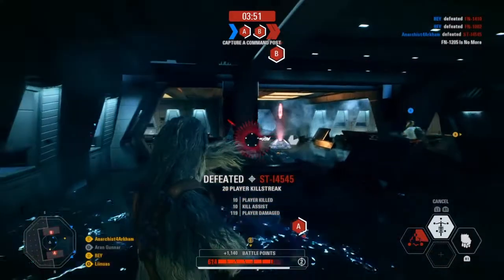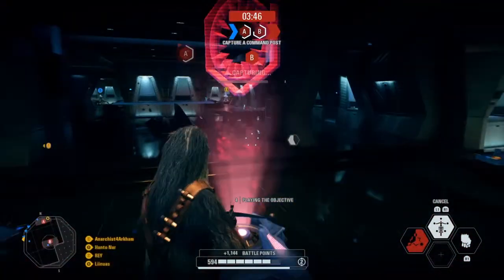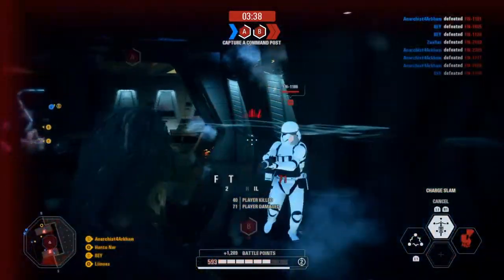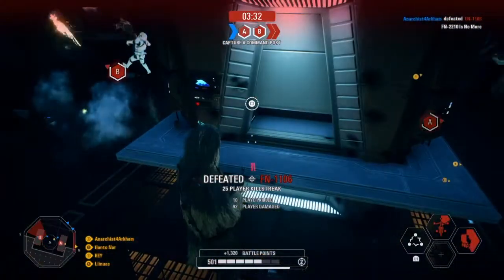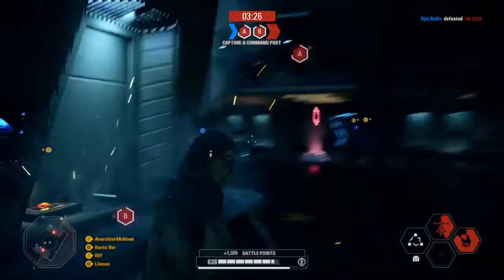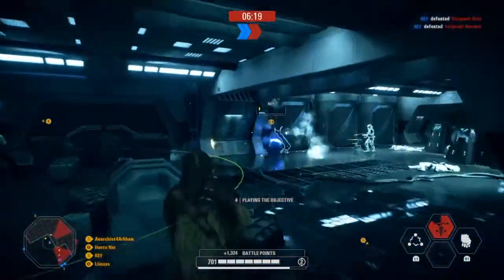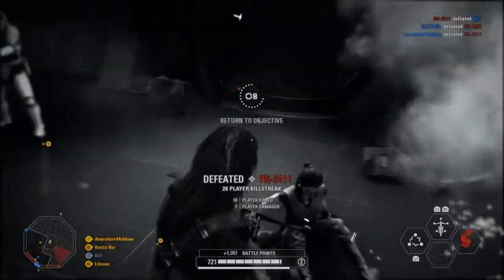Using the pre-order skin, flexing on everyone that doesn't have it. I have it, but damn, the AI is flexing too. I think it's the pre-order skin — I can't even tell to be fair. Here's another one of the easter eggs! I don't know if Rey uses the other skin. Is that Rey using the pre-order? Yeah, that's pre-order.